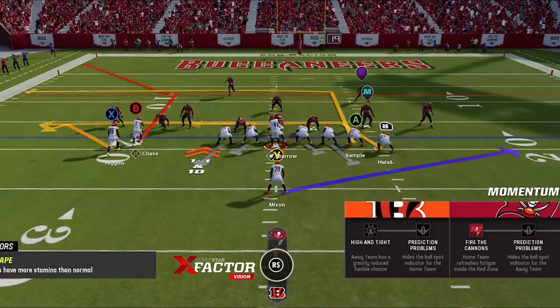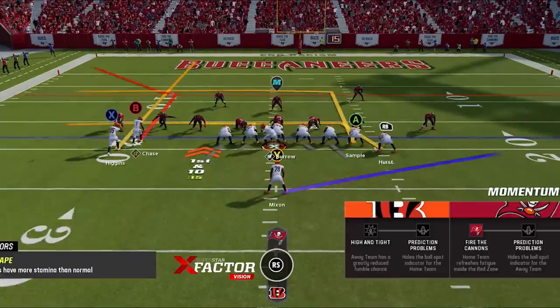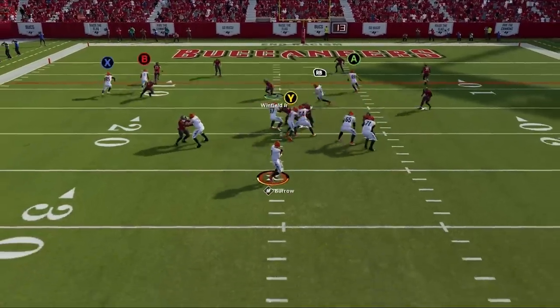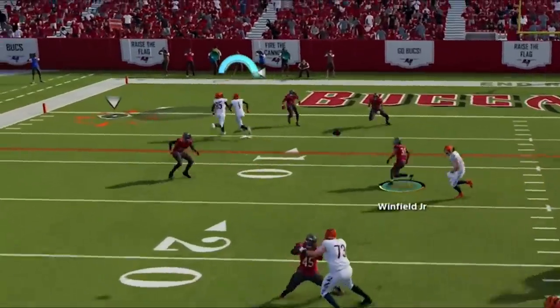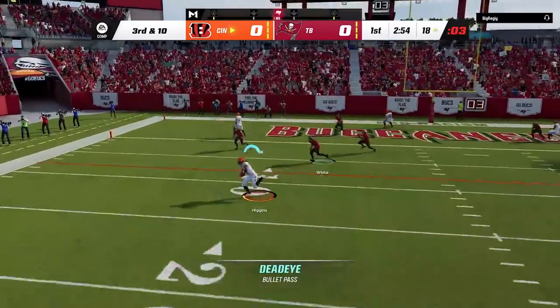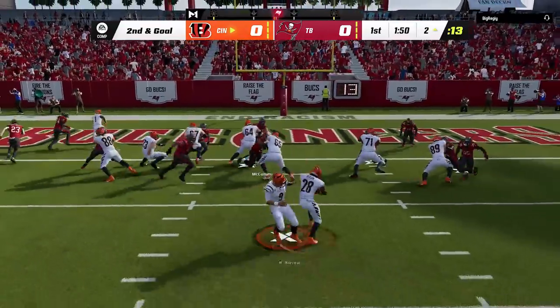I read zone the next play, so I switch to the smash — all you need to do is run this from a hash mark to the short side of the field and put the X route on a streak, and it will pull back the zone coverages to get the corner route wide open. It would have worked too if the receivers didn't run into each other, and that is the only incomplete pass we'll see all game. He gets me into a third and 10, but I get the first on a short crossing route and punch it in on the ground to take the early lead.